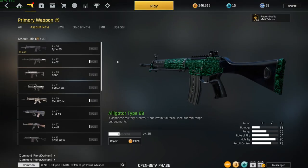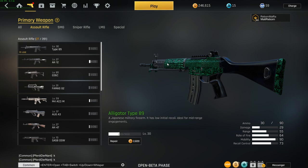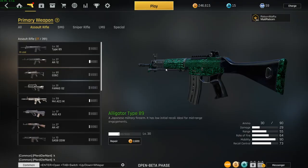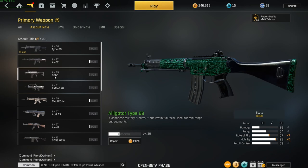Starting with assault rifles, at the top we have the Type 89. I would say this is the best weapon to pick right now. It has good range, good ammo capacity, and it handles like an SMG. If you're new to Ironside, I would advise you to use the Type 89. It is the meta right now — in every lobby, every match, you will see people running with it. You can use it in close quarter combat and long-range battles, except if the enemy team has a good sniper.